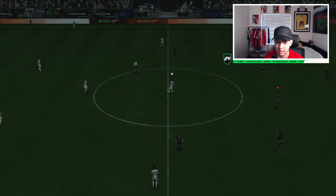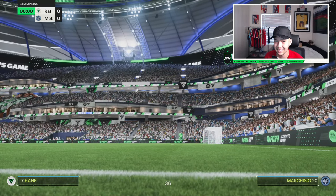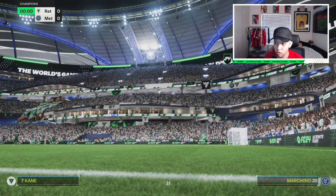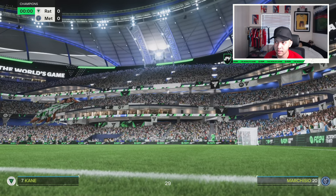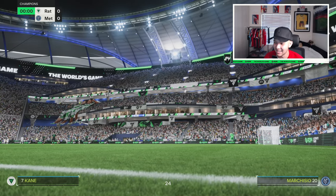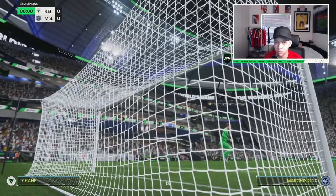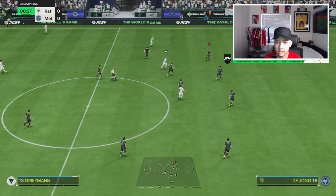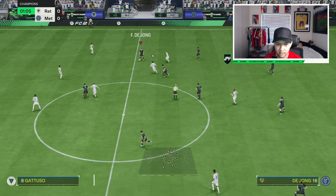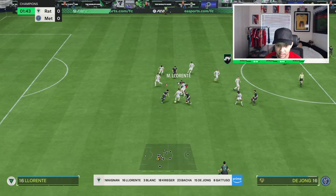I do like this Frankie de Jong because he's got the body type of Unique, so he's going to feel very slick on the ball. At five foot eleven, it's not the shortest — I'm five foot eleven myself — but it's not the worst when it comes to height and overall physical. He can definitely shrug players off the ball. Frankie de Jong has just always been a meta CM.